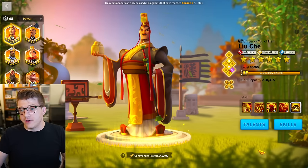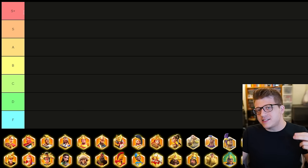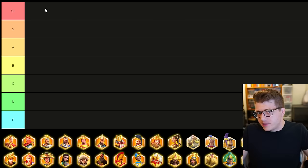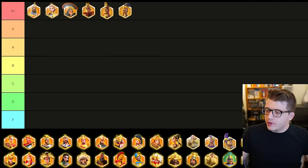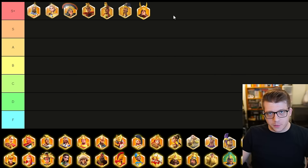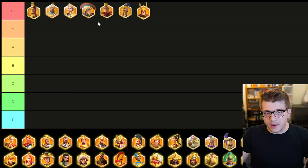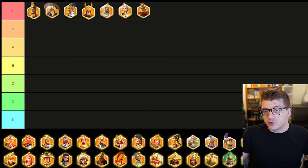Which troop type has the most meta commander pairings in the open field? There are a few S+ tier commanders for each troop type: Nevsky, Joan, Scipio Prime, Huo, Liu Che, Zhuge Liang, Hermann Prime — these are typically found in the best open field marches in Rise of Kingdoms. We have two infantry, two archers, and three cavalry in that S+ tier.